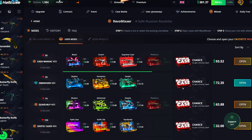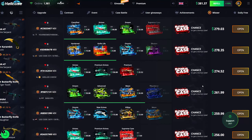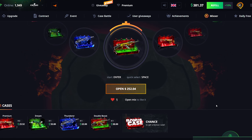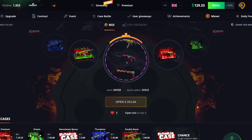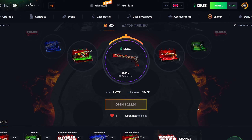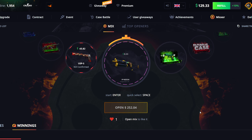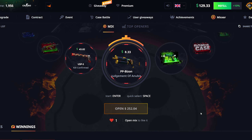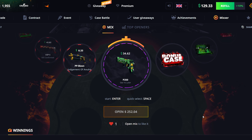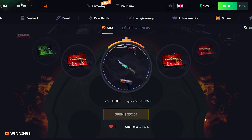I'm going to go over to the user mixes and try to find something around $250. Oh wait, I actually made this one — let's go ahead and do this one that I made. 252 — I didn't even notice I made it, I was literally about to do it. I guess I'm featured on the user mixes right now, which is kind of cool. If we could pull that M4 Asiimov that would have been nice — it's a $50 case though. And of course we get another 'see you later' — that's all we pulled in the battle as well, so that's very nice.